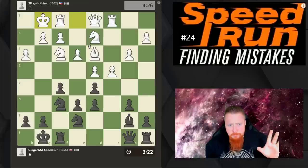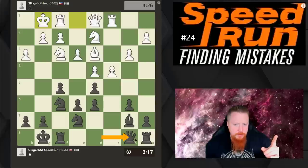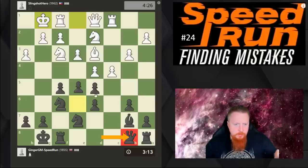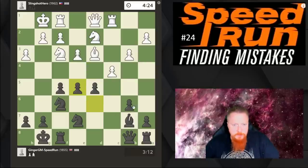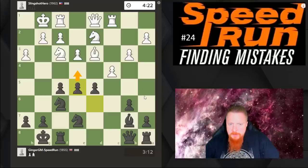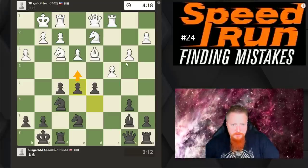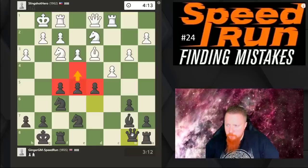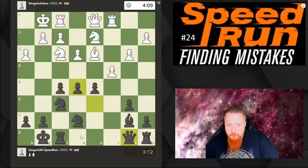My opponent played this without thinking — a clear mistake. He should have been thinking: why did I play this move and what was I trying to achieve? Because now I get this in and my idea all along is to defend this pawn. He's got to be very careful about this square and I've now gained what I expect is an opening advantage. This is a big threat and my pawns look very nice. My opponent didn't even consider my plan — remember to get into the mind of your opponent.